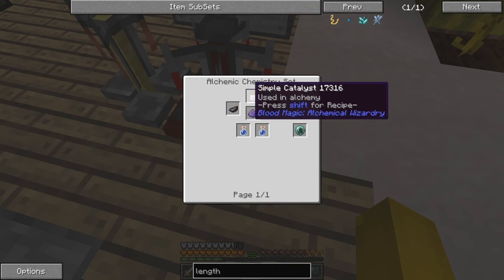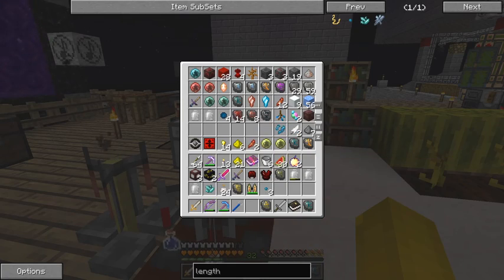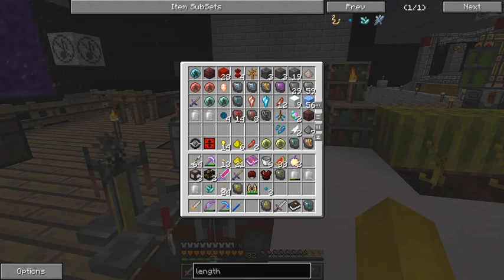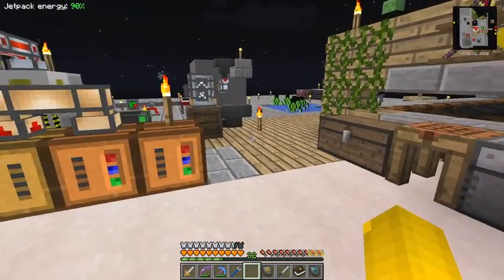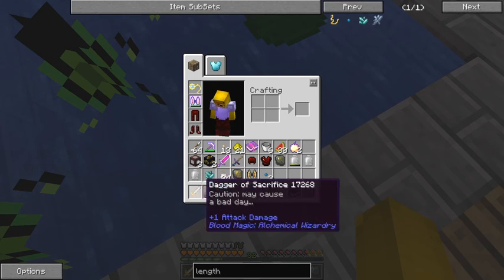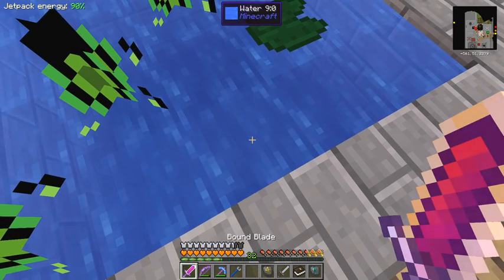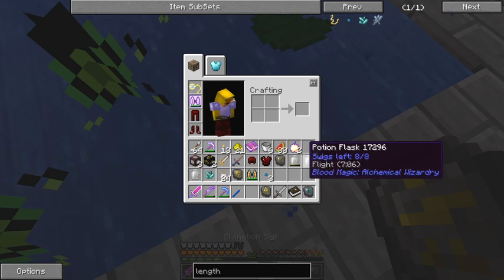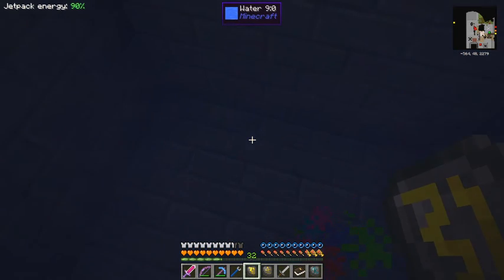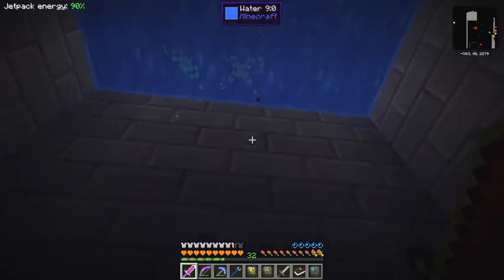So it was three buckets of water, one ink sack, and one simple catalyst. I thought I had ink sacks over here but I'll have to go get some. There are plenty of ink sacks down there. Let's go get one - is my sword activated? Let's turn on this one and go down and grab a few ink sacks.